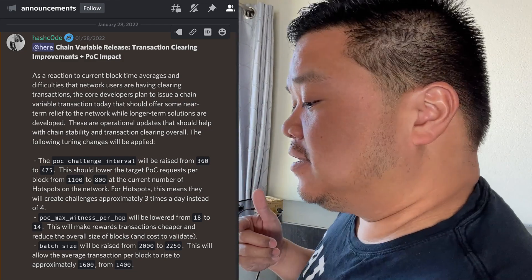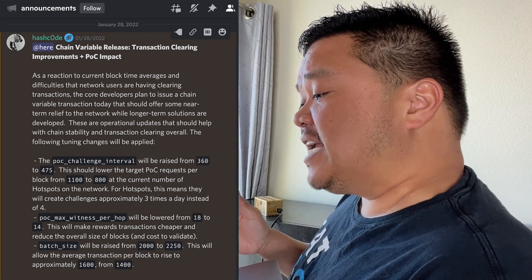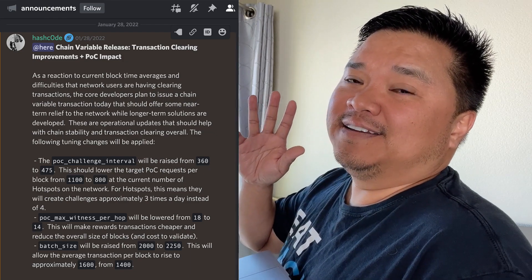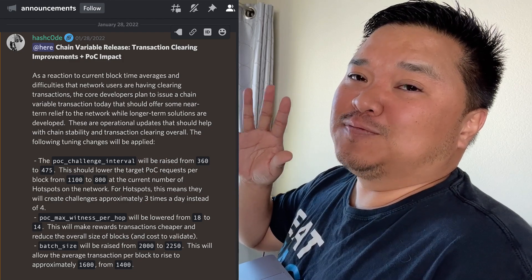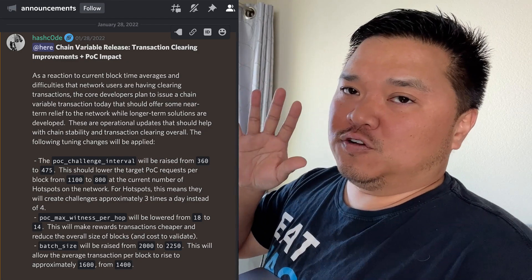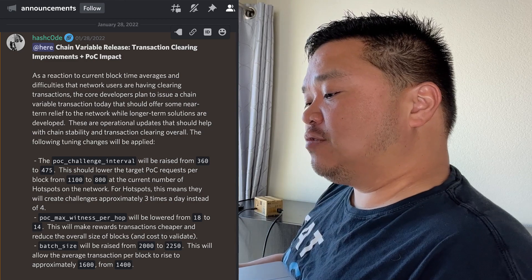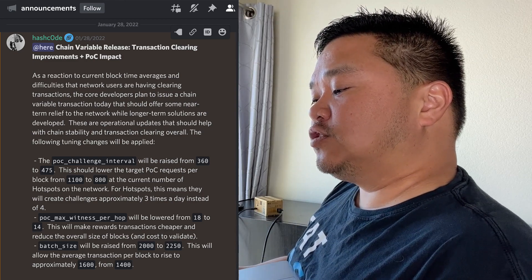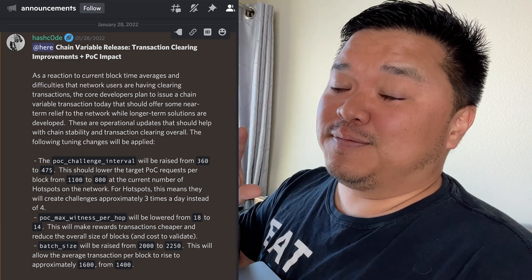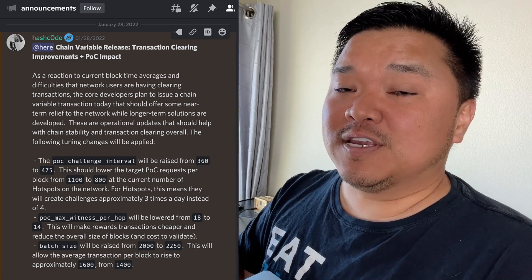There is a proof of coverage impact. As a reaction to current block time averages and difficulties that network users are having clearing transactions — which is another way of saying that your hotspot got stuck on a specific block and won't unstick, so you need to buy a new SD card and go through a whole fiasco to resolve the problem — the core developers plan to issue a chain variable transaction that should offer some near-term relief to the network while longer-term solutions are developed.